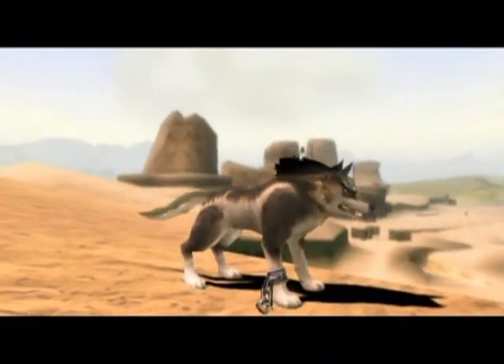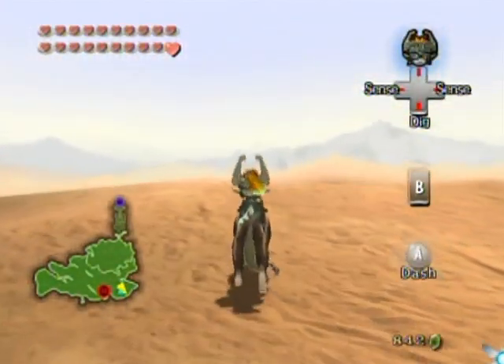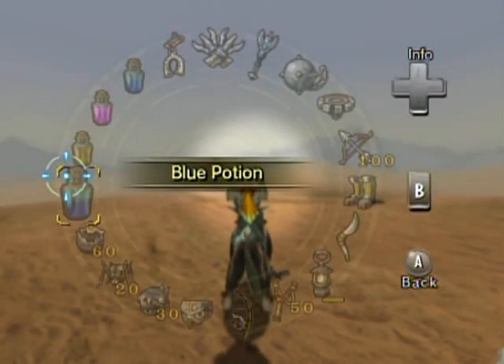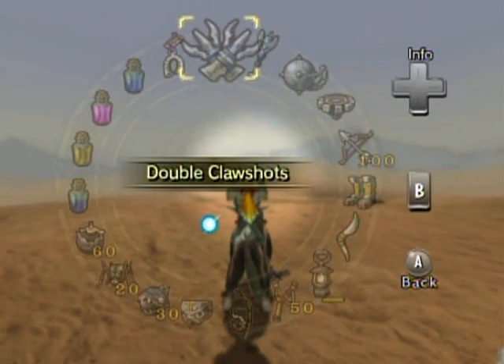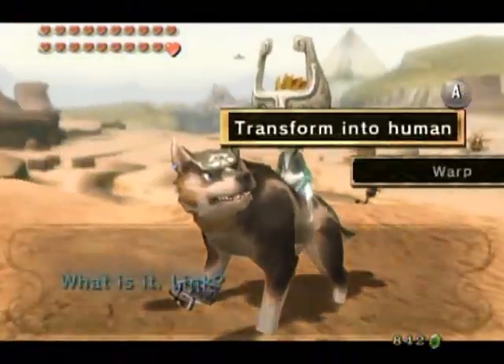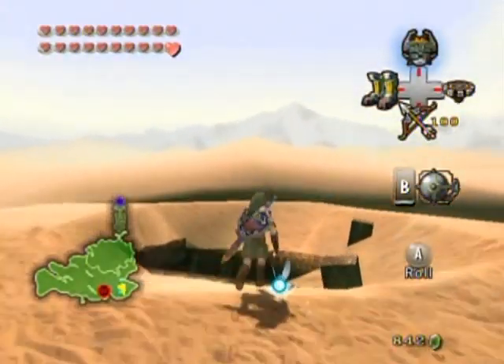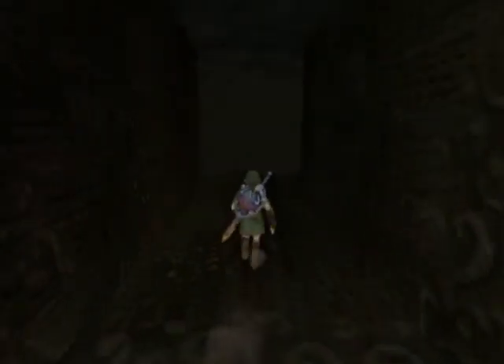Hello everyone and welcome back to the walkthrough. It's time to start the Cave of Ordeals, but only if you're prepared. I did a couple of things off camera - I got myself two blue potions, replaced the fairy and lantern oil with the two blue potions, refilled all my stuff to max, maxed out my health, and got a good enough rupee count in case I want to use the magic armor. Be warned, this might be the hardest challenge in the game.